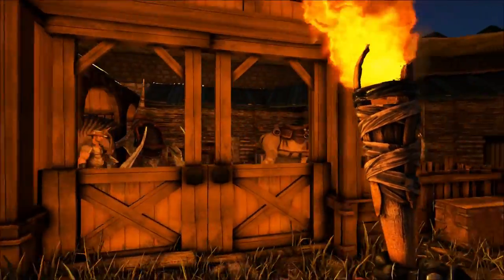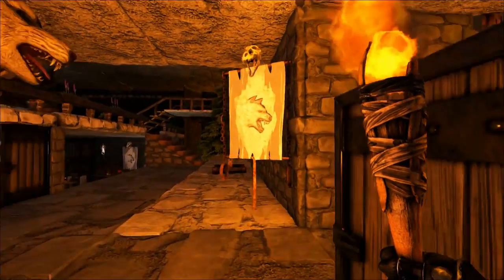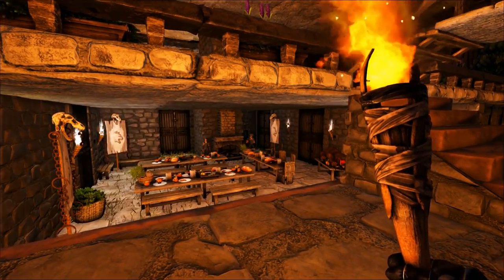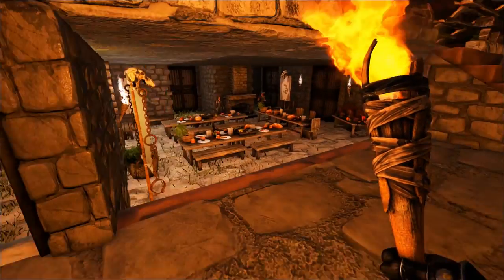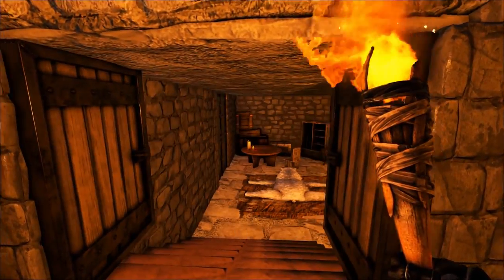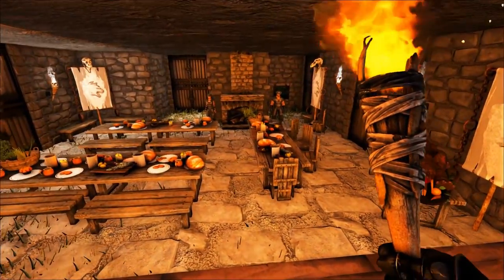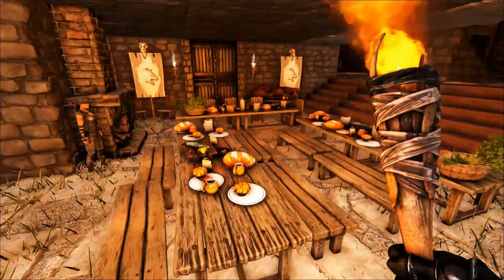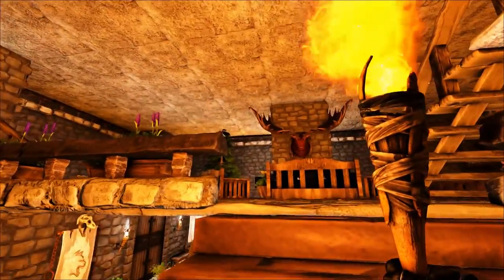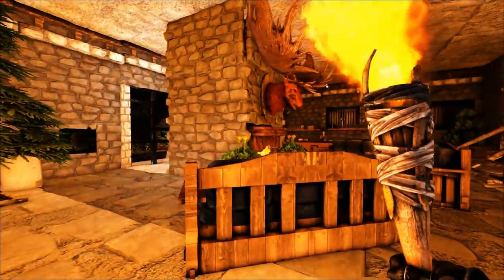Another little stables area here for the horses. We've come all the way around — let's go inside the castle. You come through here, that's your kitchen area and dining hall, with another kitchen area and some quarters. If you're picturing Winterfell from the show, I think that table over there would be raised up on a dais. Up we go into a lounge area with a couple of bedrooms branching off.